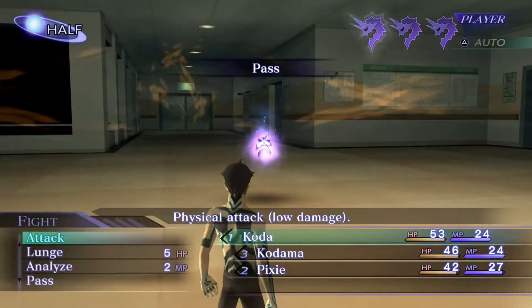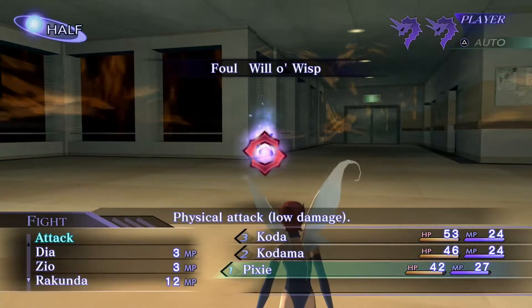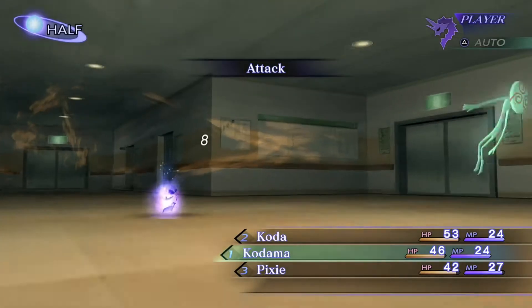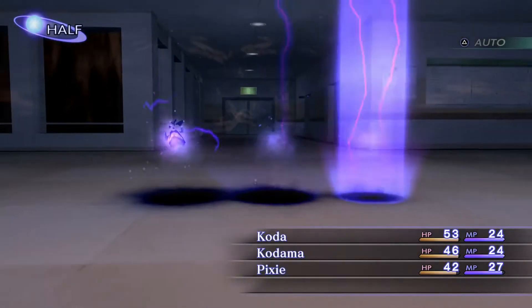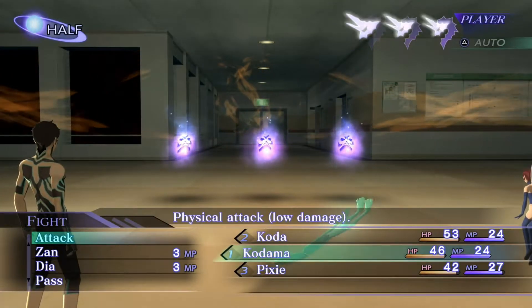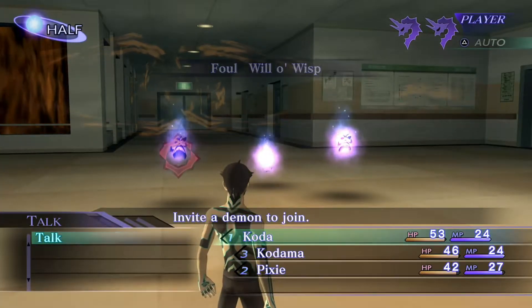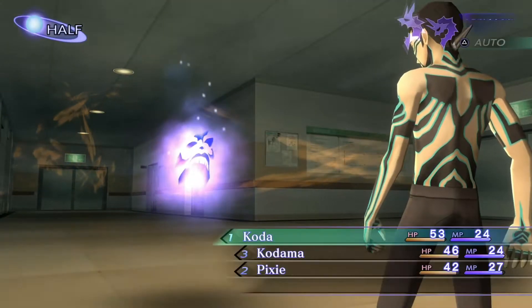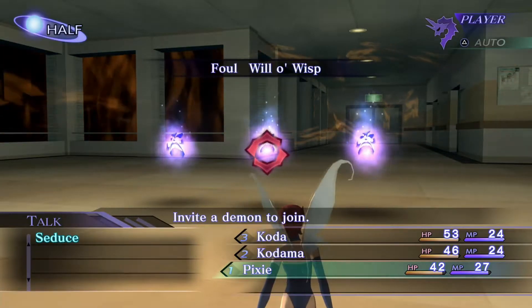Let's go ahead and pass. Let's try to talk to him — can't understand, that's fine. Let's take him down then. New enemy appears — all three of them. Let's try to talk to one of them.